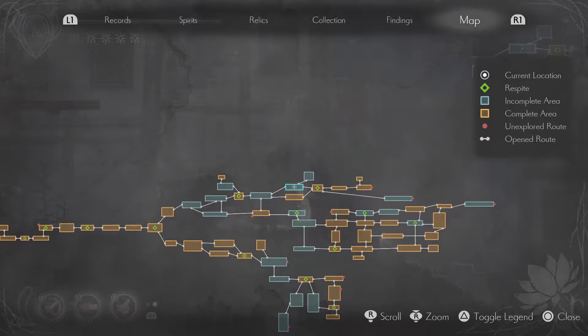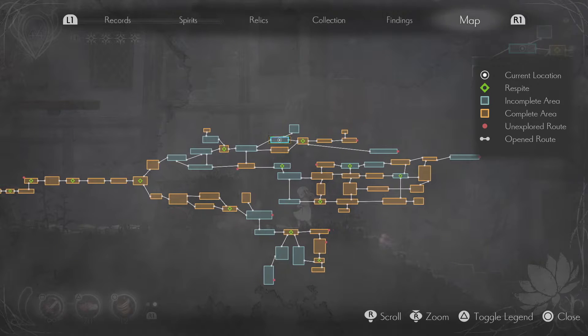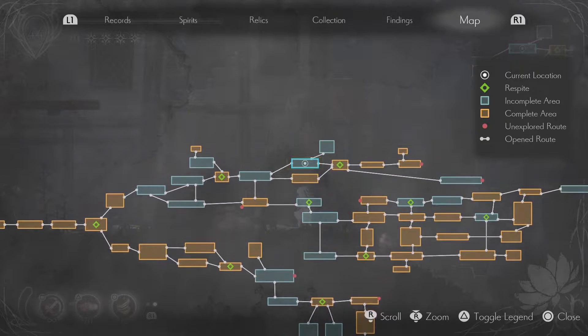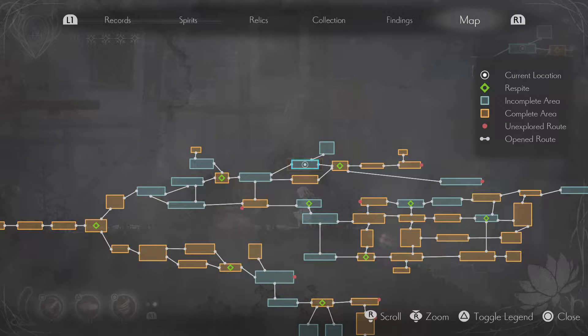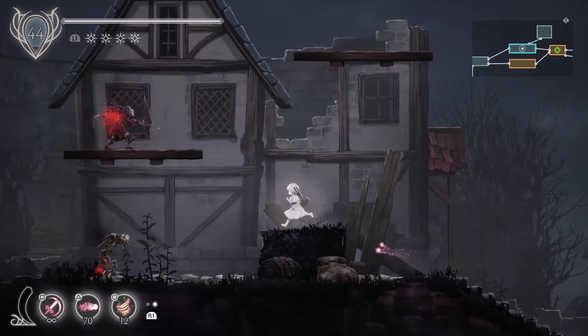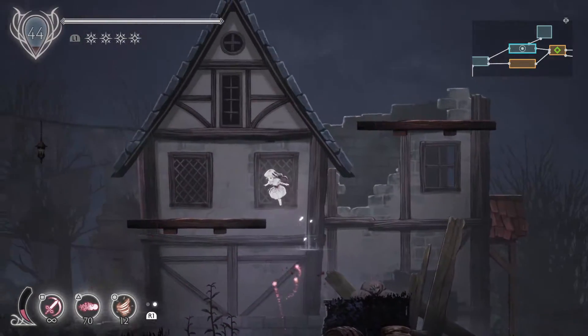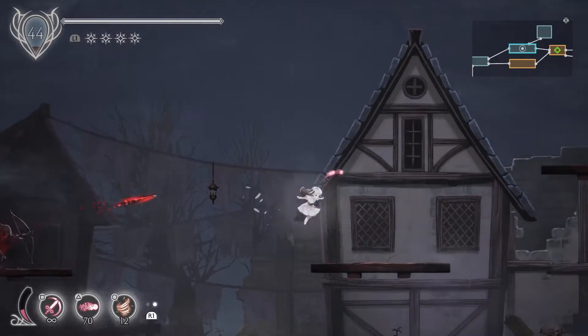The blue areas are all not complete. I think that these top three blue oblongs that we're near are all going to be similar in that they seem to have these rooftop areas that we couldn't reach previously.